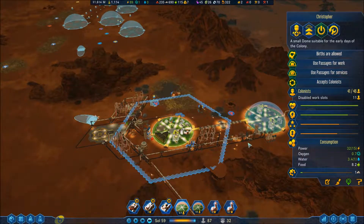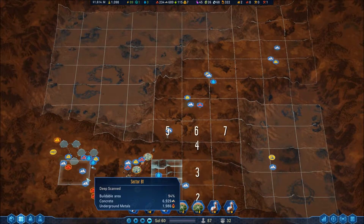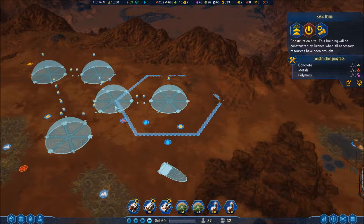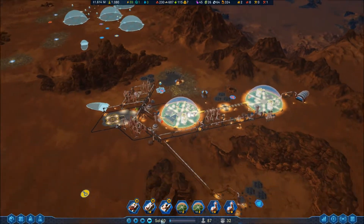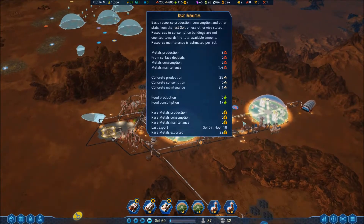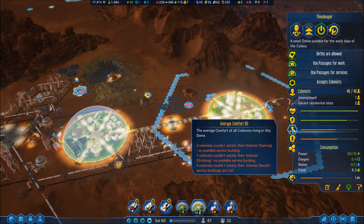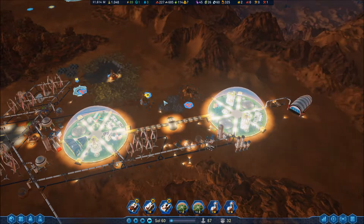I'm going to just keep with these basic domes for now because first of all I don't have the medium dome, and I think the basic domes are quite okay — especially when you have the passages going through and they can use each other's services if need be. You don't have a medical dome. I think you want a bar, but I won't put down a bar.